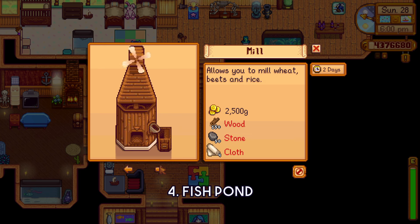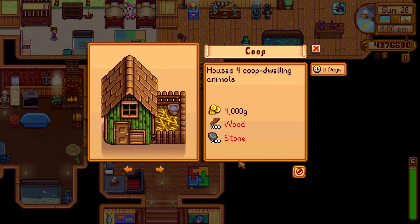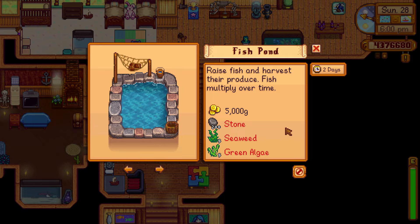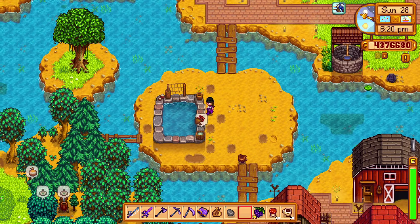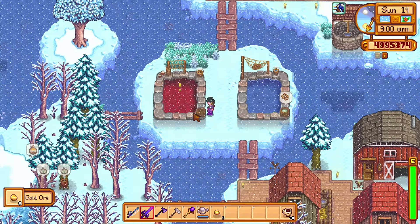Tip 4: An important building that is really underrated and forgotten is the fish pond. Usually the first building made is a coop, and although it is very helpful, the fish pond is also a pretty good investment early game. It costs 200 stone, 5 seaweed, and 5 green algae. Putting any fish in it gives you roe, which you can put in a preserve jar and sell, and it also gives you a range of rewards based on the fish.